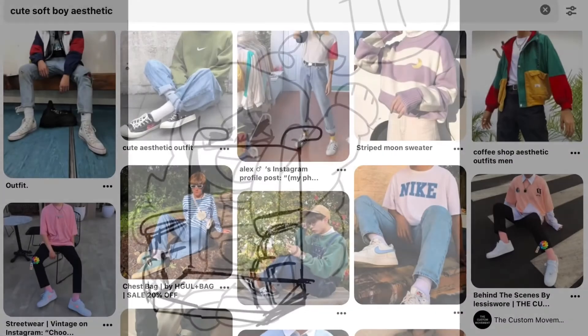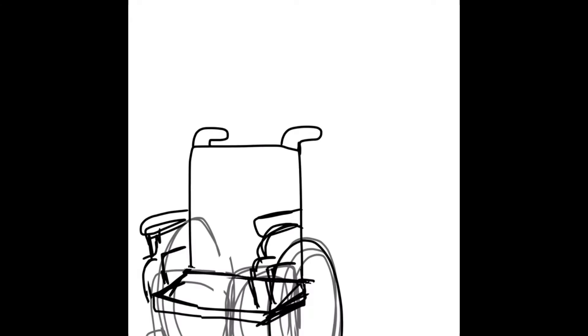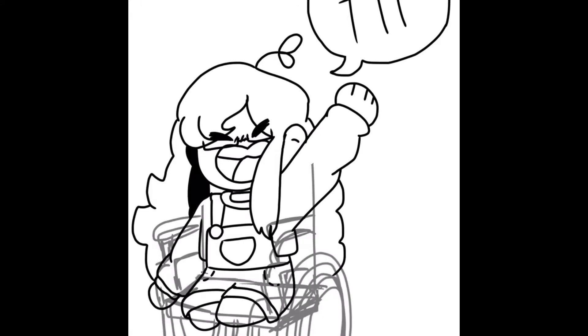Her overall design hasn't changed much. She still has the sweater, but she has more soft boy energy now — anytime you look at her, it's just soft boy energy. I added glasses because she's very Superman-inspired, which hasn't changed. She doesn't actually need them though — they're fake glasses.